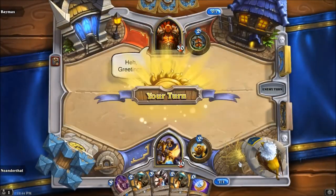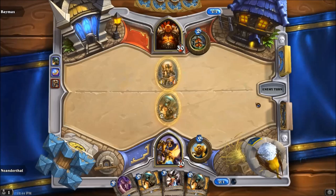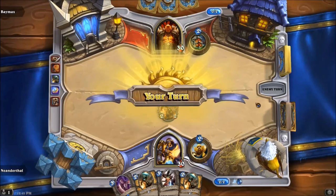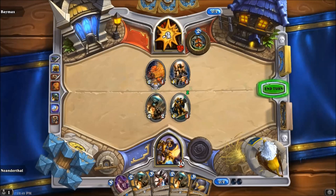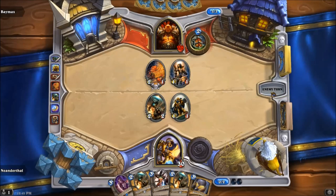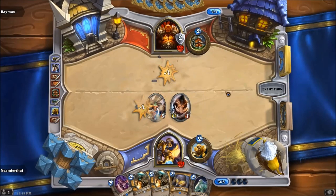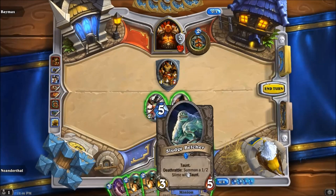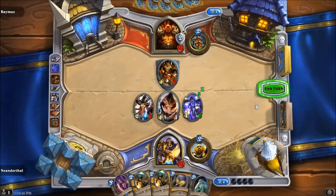Lots of Minibots. I like that hand — two twos and two threes, plus the coin, which is perfect. Then I drew my third Minibot, so I think I have three or four. Really good early game. I like using the Questing Adventurer later because you can get it buffed up pretty well. I played the Drake there because I had lots of cards in my hand.